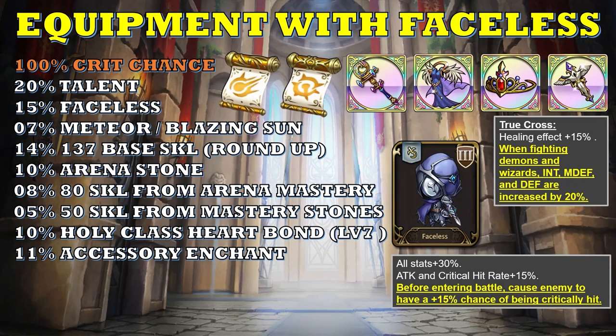In order for this set to work, you're going to need a guaranteed crit hit. The number breakdown: you get 20% crit chance from your talent, and 15% from Faceless because they have a special effect where before entering battle, they cause the enemy to have a 15% chance of being critically hit — increasing crit rate for everyone. That's 35% so far. You get another 7% from the Meteor or Blazing Sun enchant, and 14% crit chance from having 137 base skill, since 10 skill equates to roughly 1%. You also get 10% crit chance from the arena mastery.